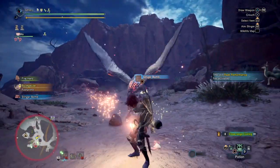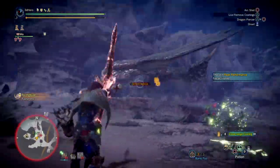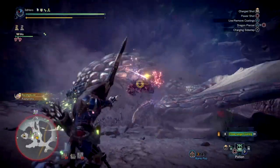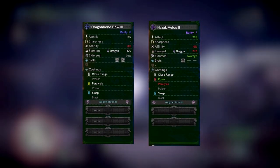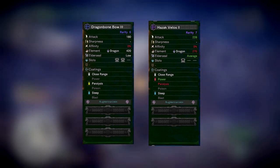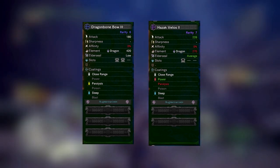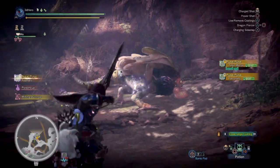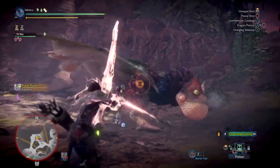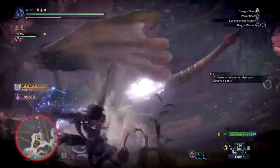This doesn't make the weapon bad in any way — it's still strong with its close range coating — but if you're after a bow that has a specific coating and still does good damage just like the Dragon Bow, then I would suggest the Hazardly Lost 2 bow, which has 228 attack, around 192 true raw, 1 level 2 dual slot, 2 augmentation slots and 270 dragon element that maxes out at 350. This bow I would consider the second or first best dragon weapon to choose, depending on which you prefer, as it offers both good raw and elemental and is one of the go-to bows you'll see a lot of players use. Generally, ask any bow user what is the second best dragon elemental bow in game and they will recommend this weapon.